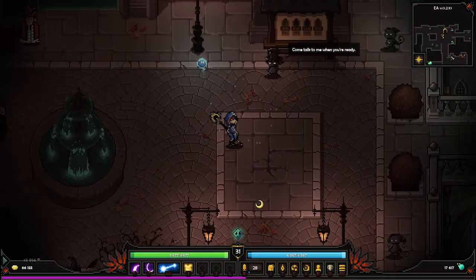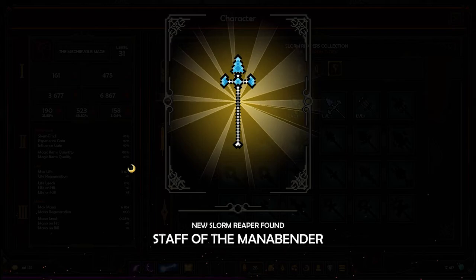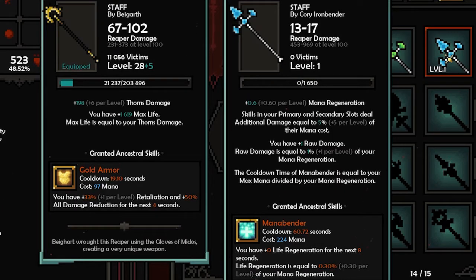Okay, we got some gold here. Let's see the new staff - Mana Vendor. Mana - that could be good for a build. Mana regen: skills in your primary sequence deal additional damage equal to your mana. You have raw damage equal to your mana regen. The cooldown time of Mana Vendor is equal to your maximum mana divided by your mana regen. Now it's 60 seconds.